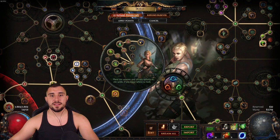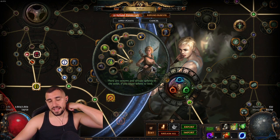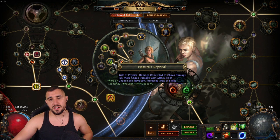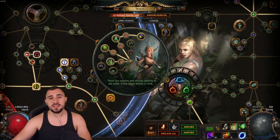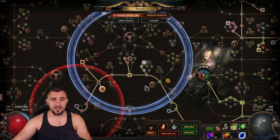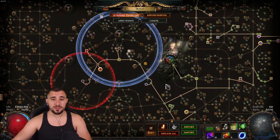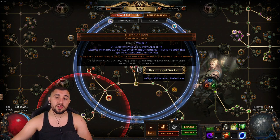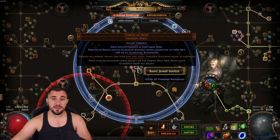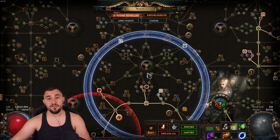Here we are at the skill tree. Starting with our ascendancy — we are going Pathfinder, activating Nature's Reprisal, Nature's Adrenaline, Nature's Boon, and ending with Master Alchemist. As I've said many times in this video, everything about our ascendancy is all about the flasks. For the skill tree, you'll copy mine from the Path of Building link, but importantly we put the Thread of Hope crimson jewel right here so we can take Potency of Will without pathing all the way to it.